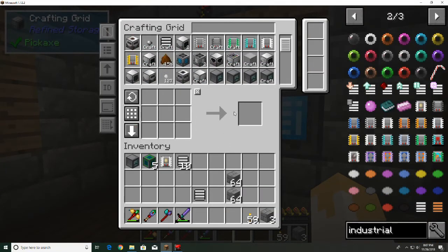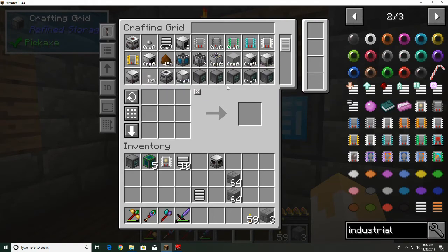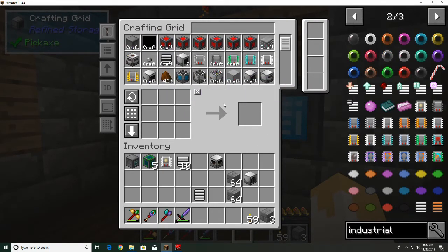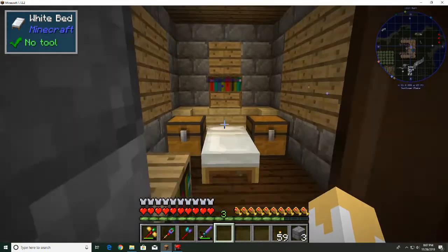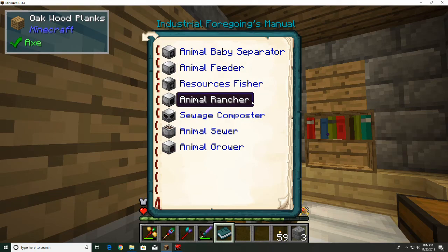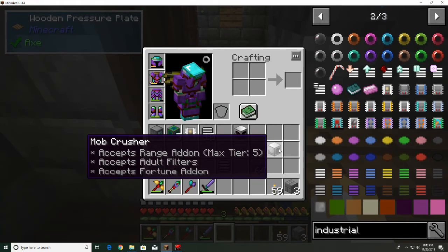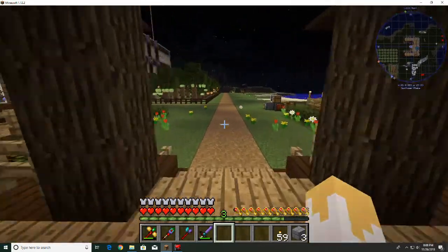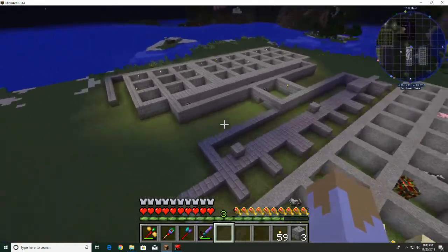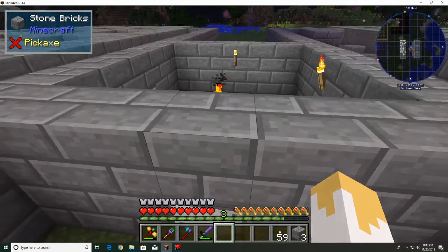Actually, I don't want the animal rancher — I want the mob crusher, whatever that's called. Let me pull out the book. Animal husbandry: baby separator, animal feeder, rancher. It must be the mob crusher. And the adult filter goes in the mob crusher — yes, that's the one I want. We'll put it here, put the adult filter in it so it doesn't kill the babies if they wander over there. And we are ready to go.